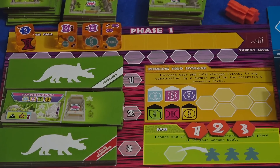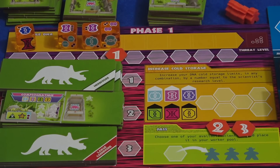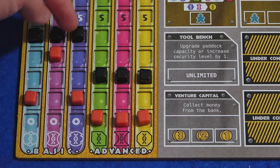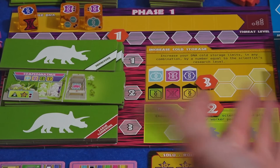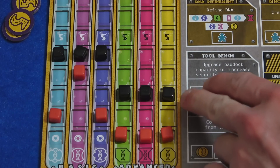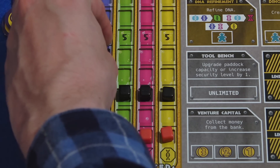The values on my scientist tiles multiply the resources I get. So if I want some of this purple DNA, I could send my level one scientist there and one times two gets me two of that DNA. I just got two purple DNA and I can move up here. This is my cold storage limit, which is why I might want to spend scientists to get more DNA at once. I think I'd like to increase my cold storage as well. Using my three scientist means I basically get three steps on my limits. I think I'm just going to go one step each on the basic DNA.